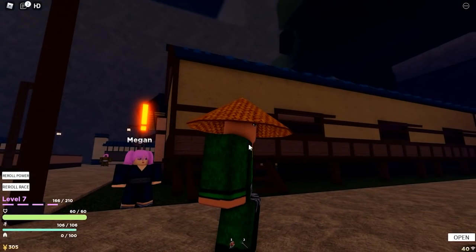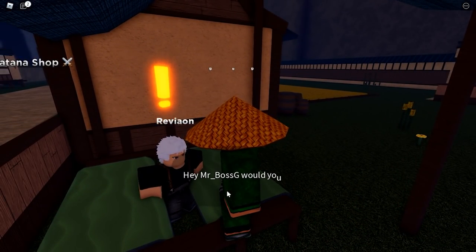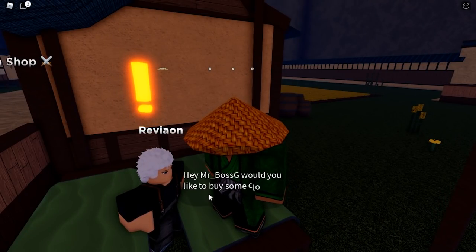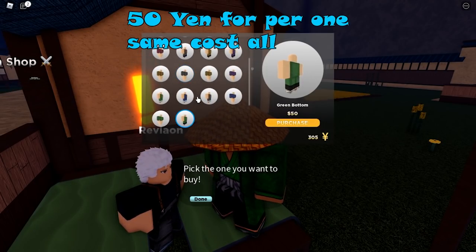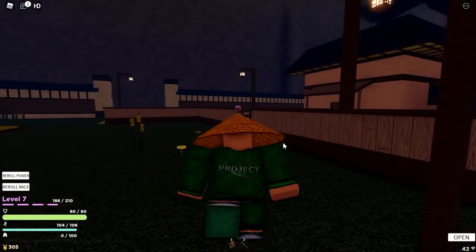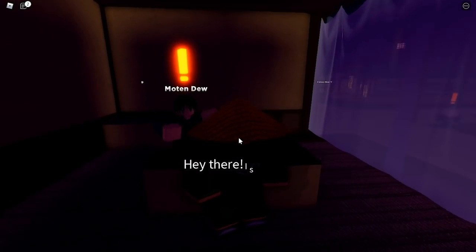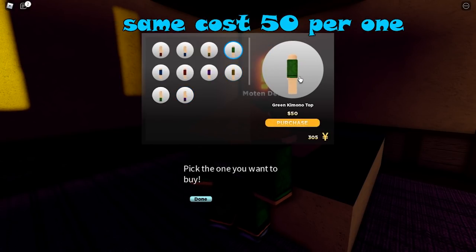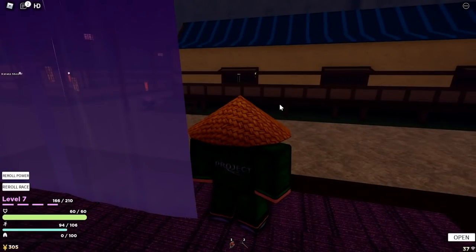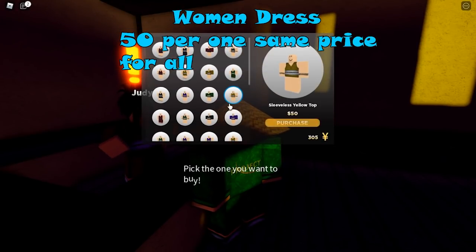If you want to buy accessories, clothes, pants, shirts — there are two guys and one girl vendor. Just press on one of the guys to buy clothes — all of them cost 50 yen. One vendor also sells branded items. If you're a girl or looking for women's clothes, press on Jada — she has all the women's clothes, actually more options than the men's side.